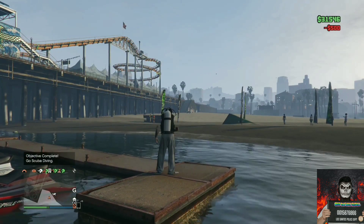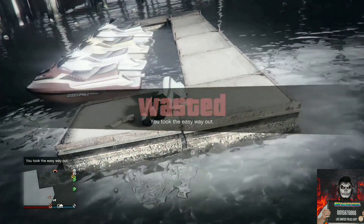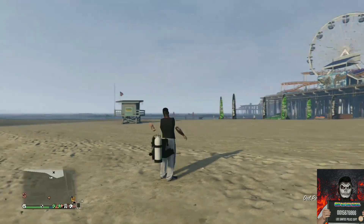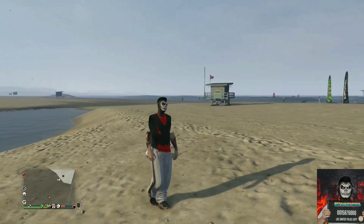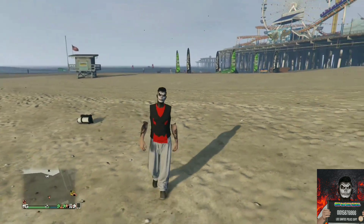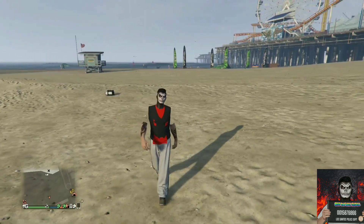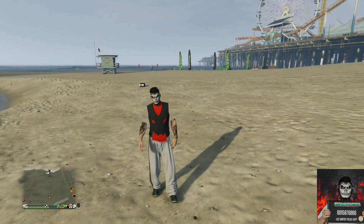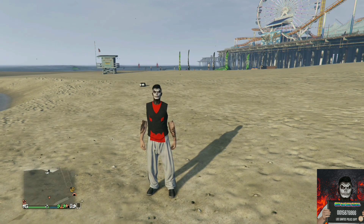Get on top of the wooden pallet, open up your interaction menu, and choose the option to kill yourself. You will spawn on the beach, and your character should be taking off the scuba gear equipment. Your invisible arms will stick and do not disappear. You can also change the pants, change the shoes, add a mask, add a helmet, add an FIB badge, add a duffel bag, and even put on gloves.